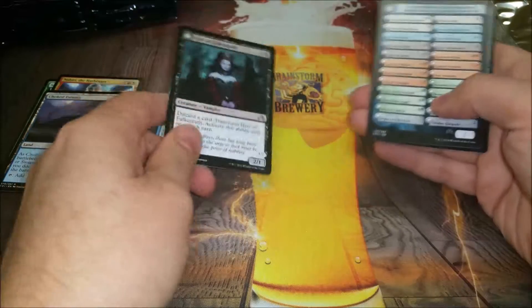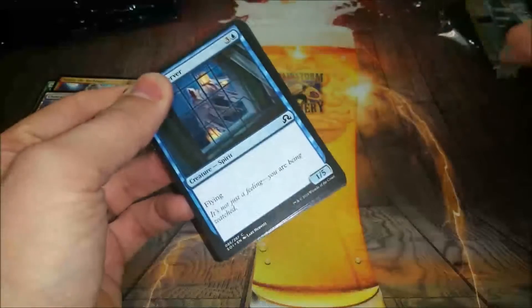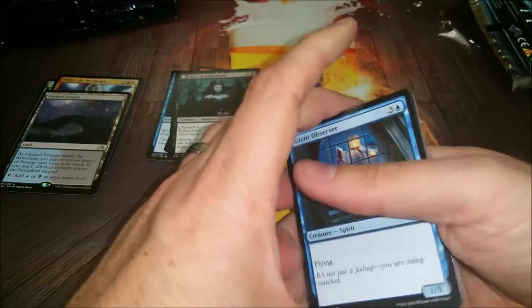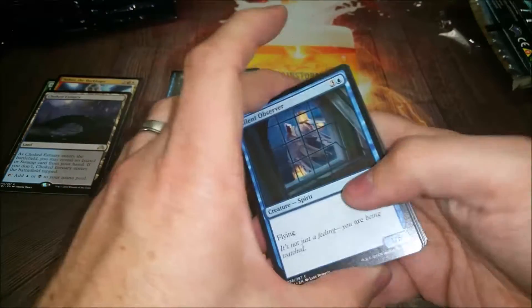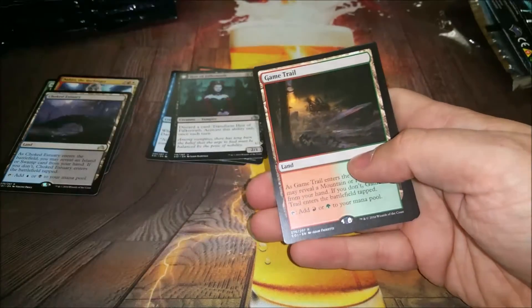Oh cool, the Heir of Falkenrath vampire - actually the only cards I pre-ordered. I got some of the key vampire pieces if you're gonna build a red-black vampire madness deck: the Bloodhall Gorger which is the rare that gives all the madness, and this one, a couple others - they were super cheap so I just pre-ordered them. Game Trail is one of the shadow lands hopefully coming in soon.